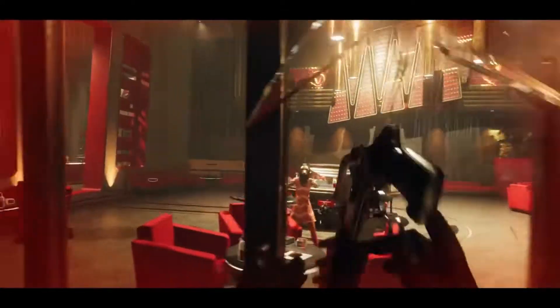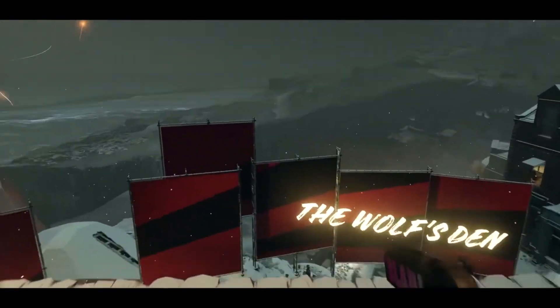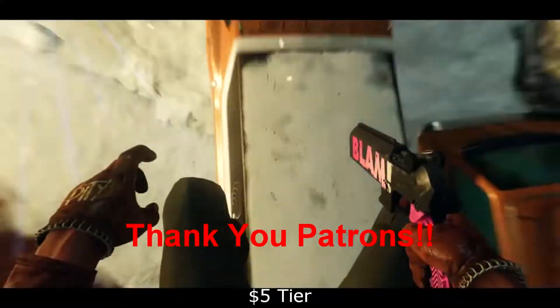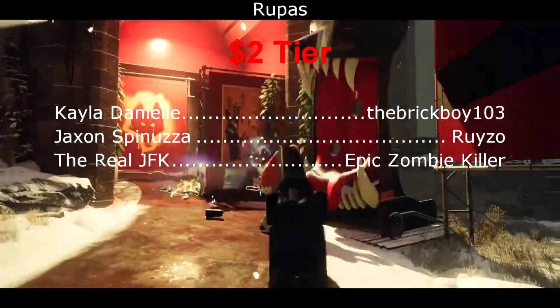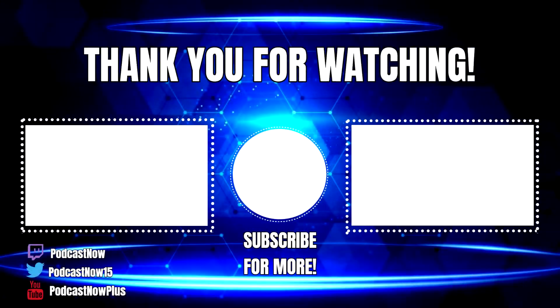Those are my top three. The other two are solid, although the telekinesis-style slab is the one a lot of people have been complaining about — I think it's the most unnecessary and doesn't really feel strong. That would easily be the most useless of the five, but the other four definitely depend on your play style. Let me know what you think in the comments, subscribe to the channel for more Deathloop videos, and all my social media links are in the description.